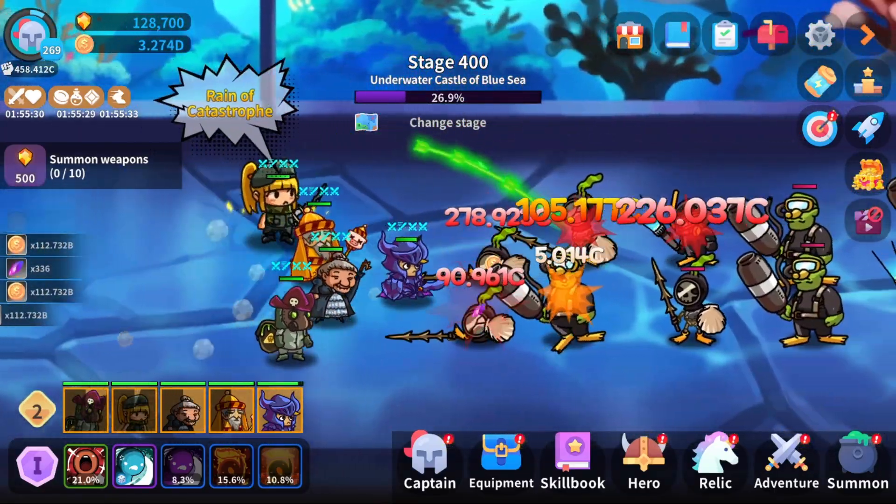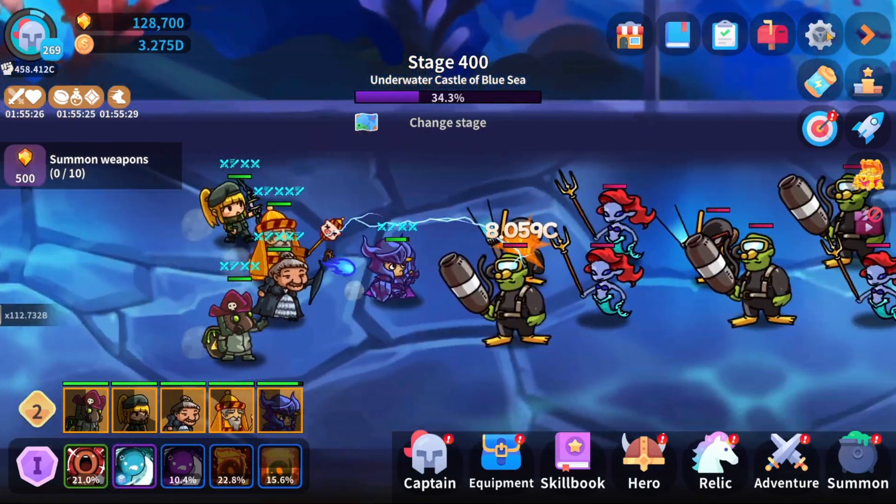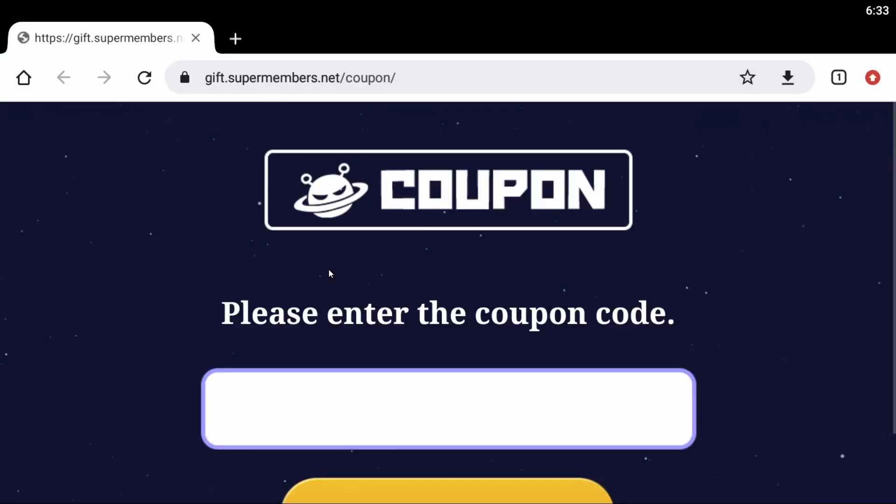In order to access the coupons, you're gonna head over to the cogwheel on the right hand side — that's the settings — and in there you're gonna tap on coupon, and that will take you to a website. You can go there directly from the game, or you can get the website address and do it on your mobile. If you do it on any other device, you'll have to select the game and type the codes manually.